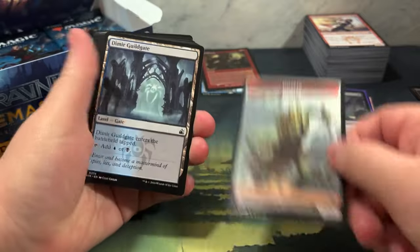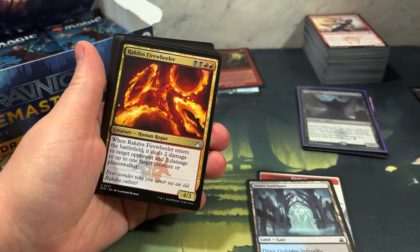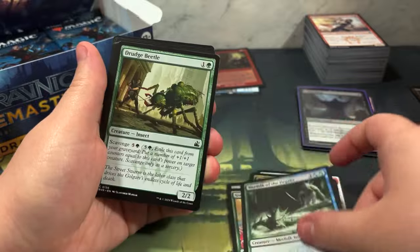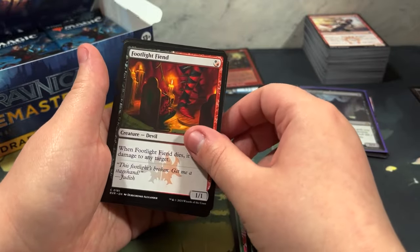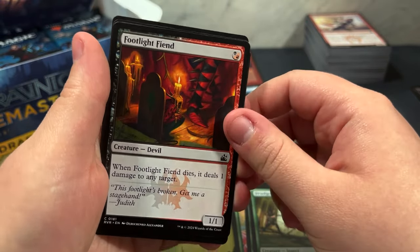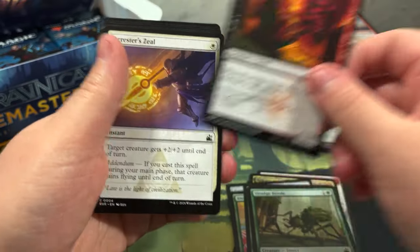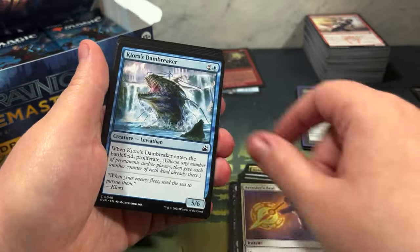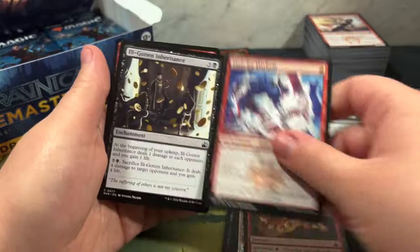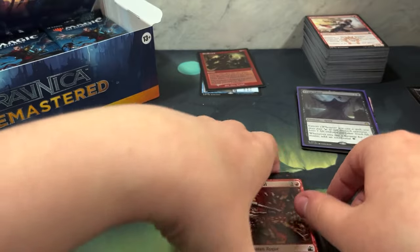Now we just opened up another pack and we got a Goblin, Dimir Gate, Pariah's Shield - that one's cool looking, I've wanted to have one of those in the collection. Gate Colossus, Utopia - they're not worth much but they're really cool. Oh I like the art on this one! Have you seen the Footlight Fiend? Look at that - he's just got a little candle on his head. I don't know why I think that's adorable. I wonder if I could put Pariah's Shield in my colorless deck.